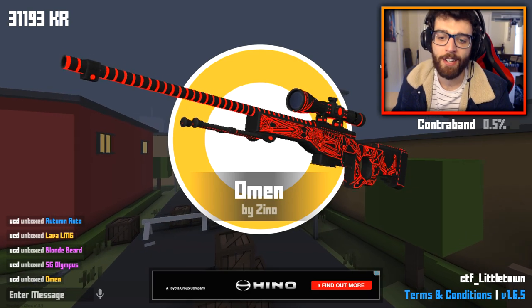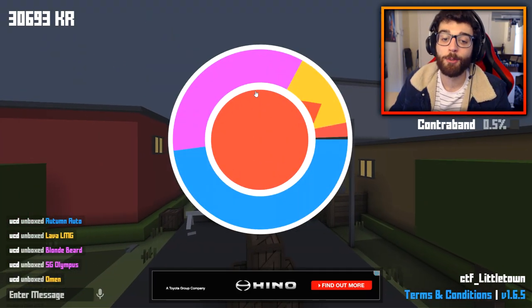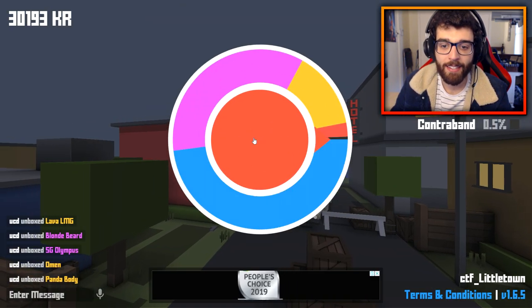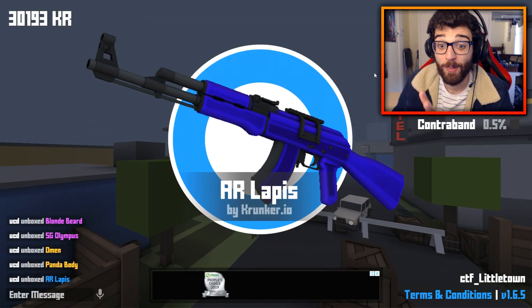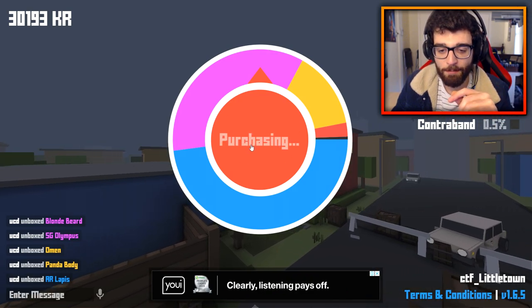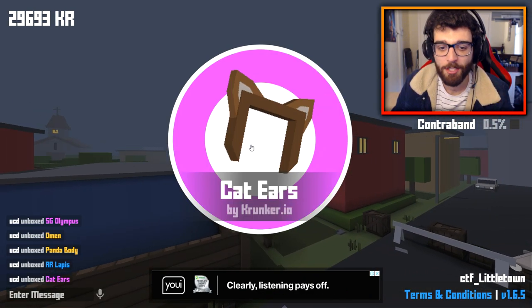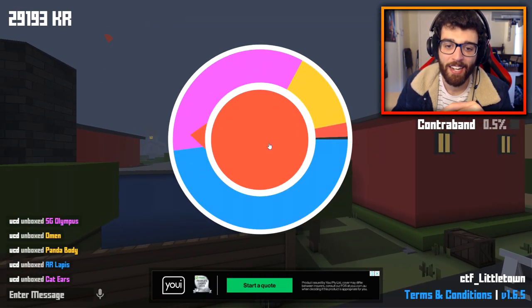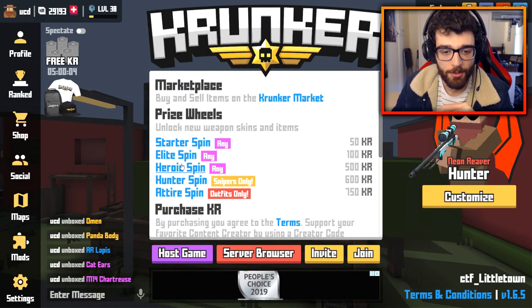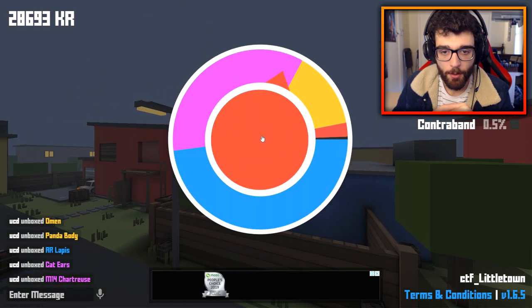Another Omen — that is a cool skin, a very cool skin. Panda body. The game just wants it to be a really, really hype ending. You can do it — purchase it! The game's just like, 'why are you using so much KR in a row, UCD?' For Charteroos, whatever that's called.